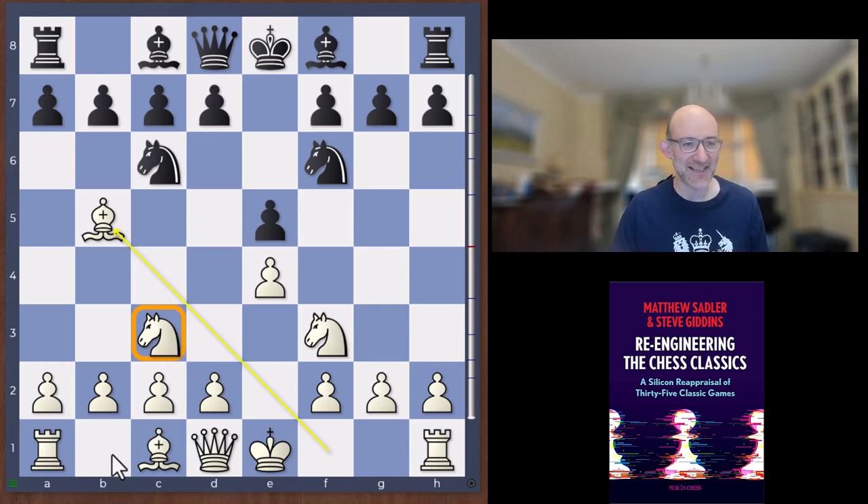Nowadays it's almost automatic to play knight d2, f1, g3, but Janowski was very keen on knight c3, e2, g3. We'll probably also have a look at the game he won against Carl Schlechter where he played a similar idea.